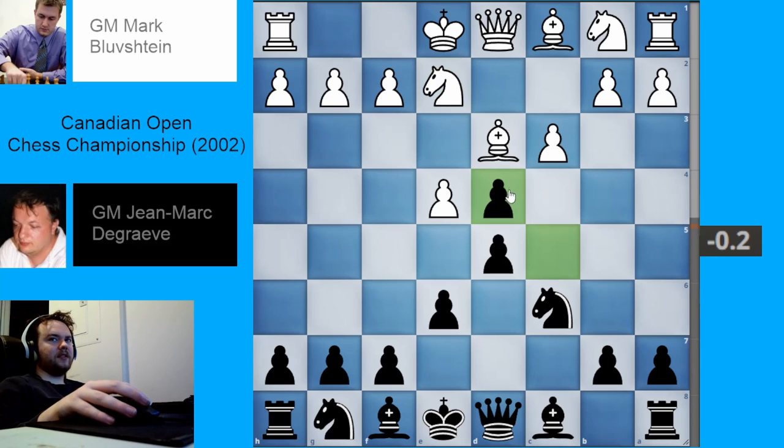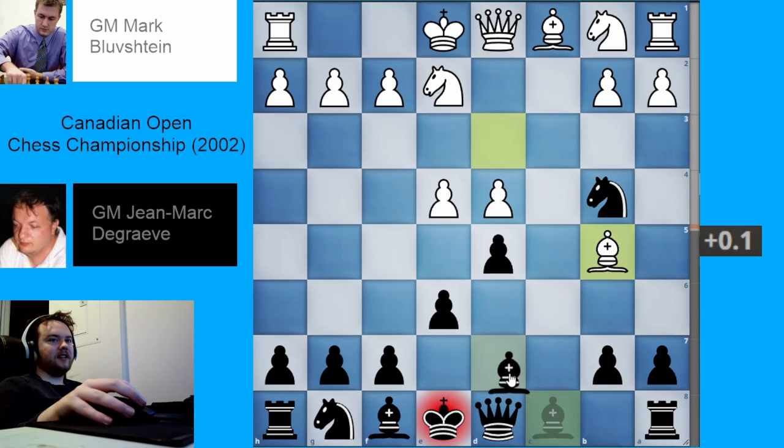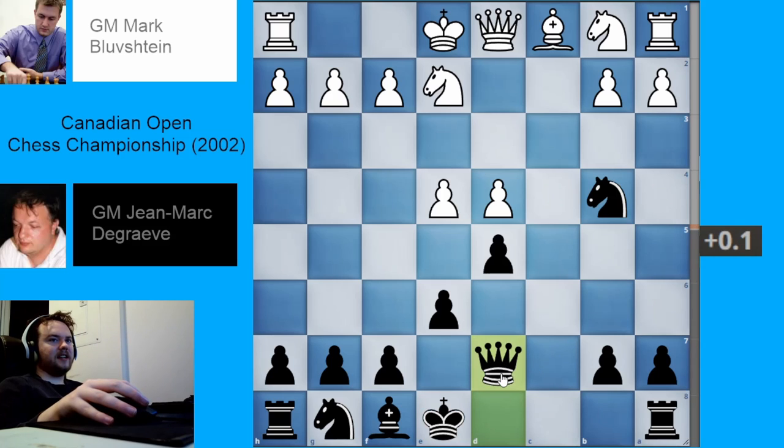Black takes on d4, since white can now castle kingside — that rule still applies even in this weird line. White takes back, and here black thinks: this bishop is on d3, I'll go harass it. I'll try to grab the bishop pair, because where is this bishop going to hide? It can't hide on f1 anymore because the knight is in the way. White plays bishop b5 check, black blocks with their bishop, and white takes and black takes.